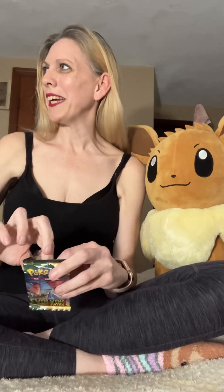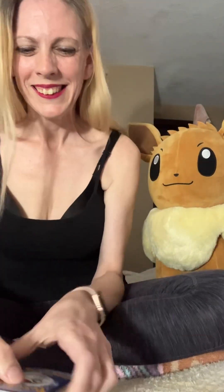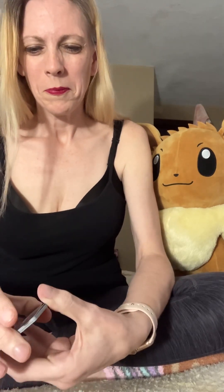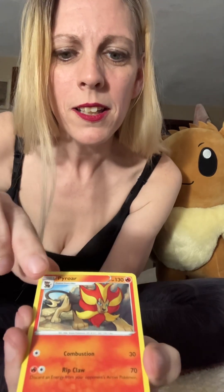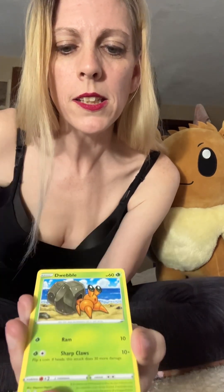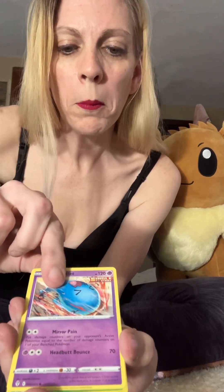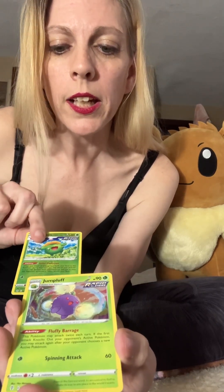Alright, the next pack is Evolving Skies with Duraludon the Skyscraper. Every time I think of it I think of the movie Big — you know, where he's making the toy. Energy, Pyroar, Ursaring, Swoobat, Nickit, Dwebble, Rufflet, Roggenrola, Wobbuffet, Skiploom reverse, and a Jumpluff holo!